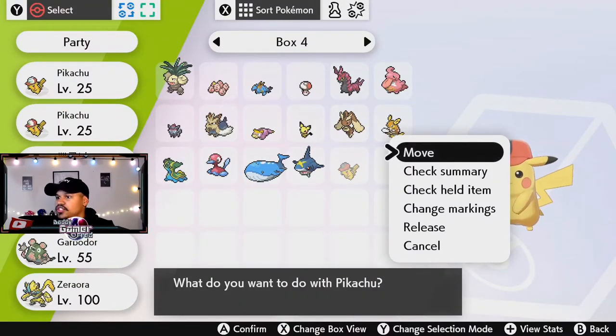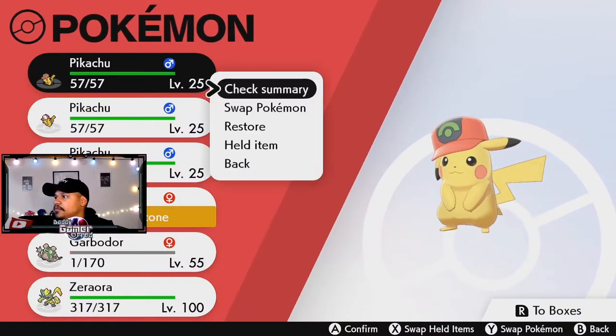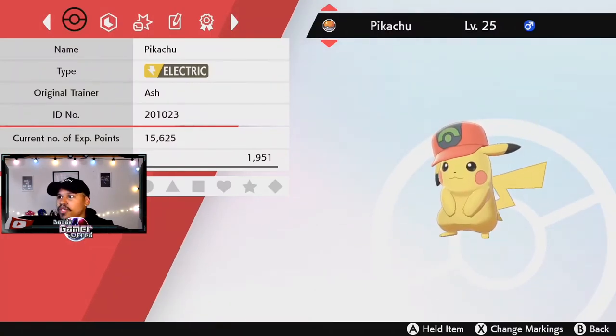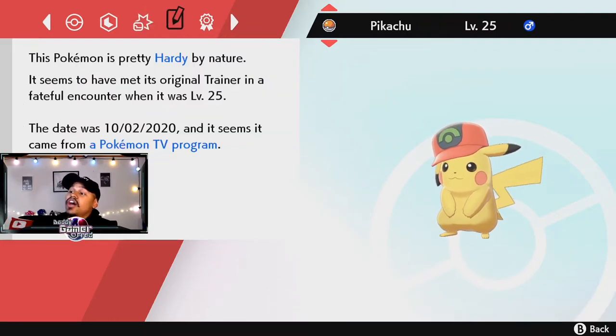So let's move Pikachu over into the party and then move it to the first slot so we can see it out in the wild. I also want to check the summary. Like always, Ash Pikachu level 25 — that's pretty cool. The name is Ash, and then we have the same moves: Thunderbolt, Quick Attack, Iron Tail, and Electroweb.